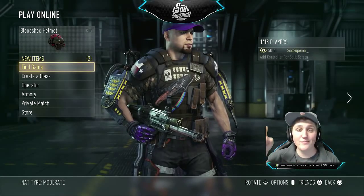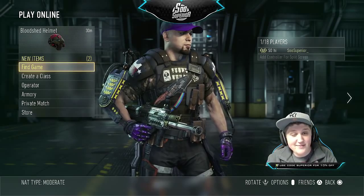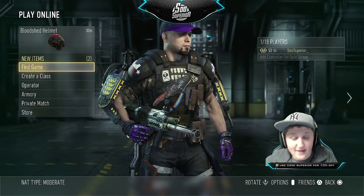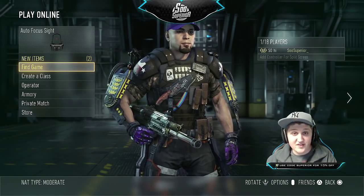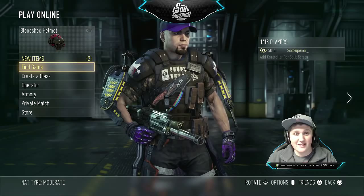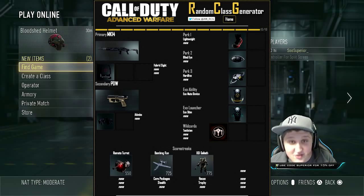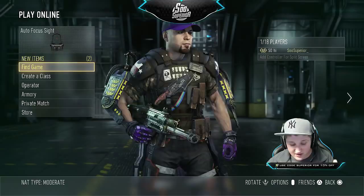What is going on everybody, my name is Connor but you guys can call me Superior. Today I'm gonna be doing a random class generator for you guys — you know what that is, where I go to a website, click a little button that says generate, and it makes a class for me. It's normally a shit class. The class I got for this game is popping up on your screen right now — you can see it is shit. It's an MK14, and this gun literally sucks.